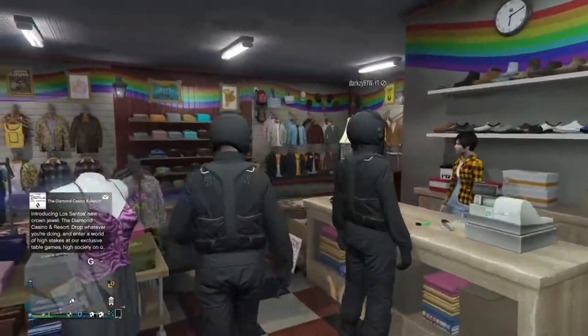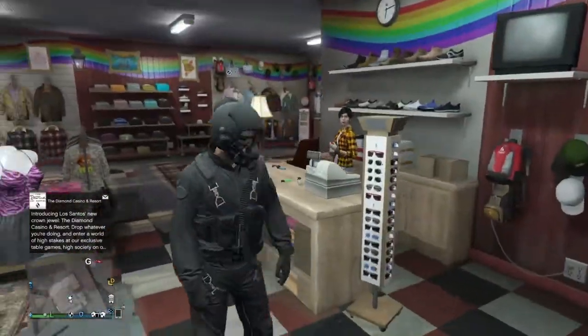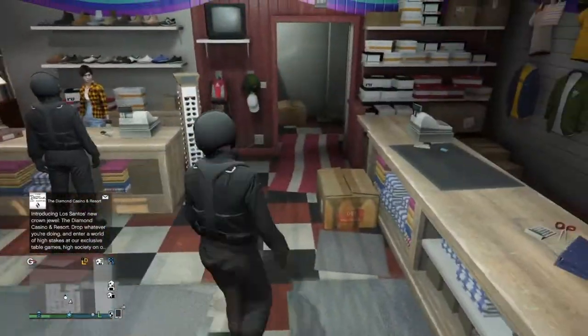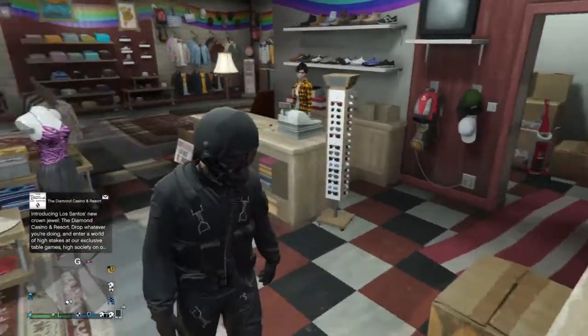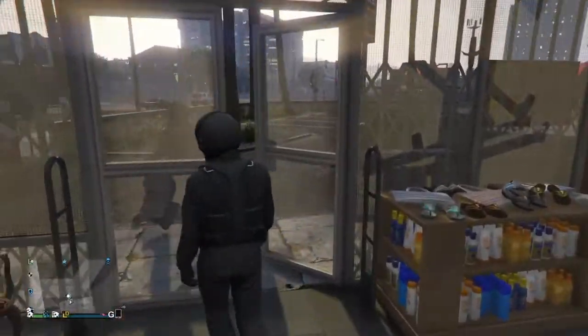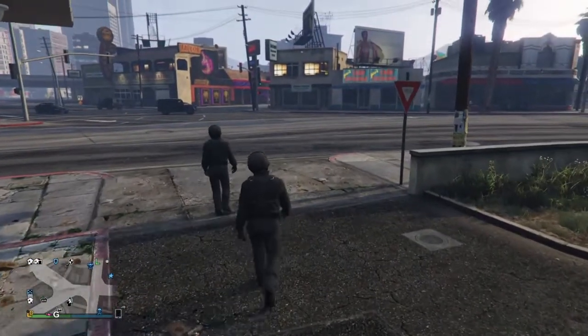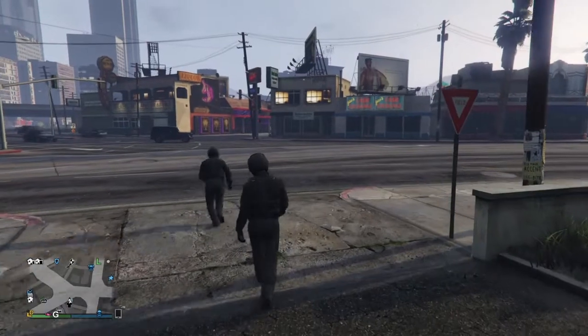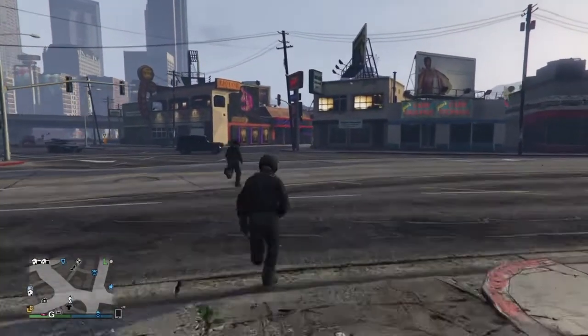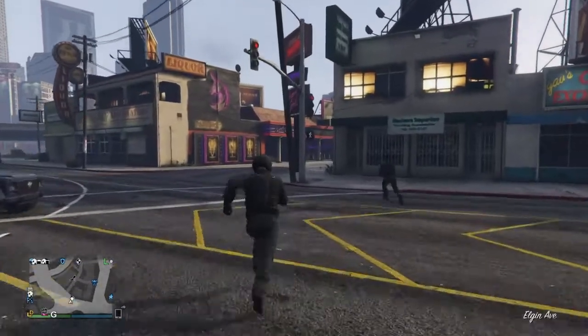Next you're gonna want to come out of the store, and make sure — I repeat, make sure — you don't take any vehicles over to the strip club. You want to go over to the strip club on foot. Make sure you don't get any vehicles over to this location.